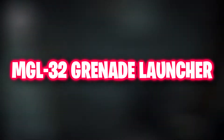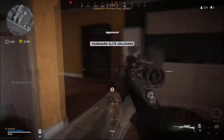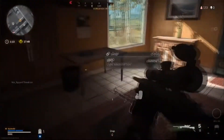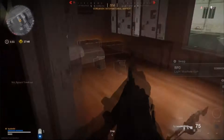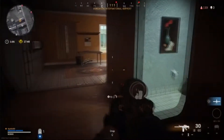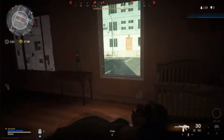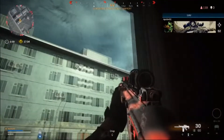Number 10: MGL-32 Grenade Launcher. This launcher has a minuscule drop rate and can only be found in chests. That's because it's sort of overpowered. It uses the same ammo as rocket launchers, it carries 6 on the drum and 6 spare, so grab any and all rockets you can get. It's a one-hit kill to fully armored enemies and the damage potential is unmatched. It's also useful for taking down cars and trucks because it only takes two shots to completely blow up even a truck.